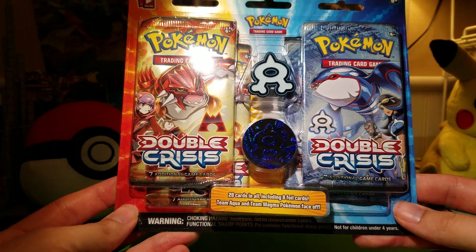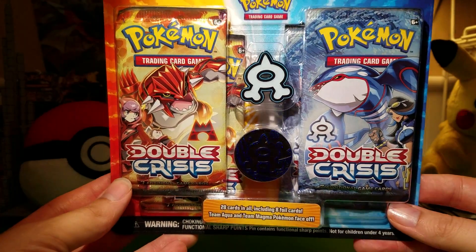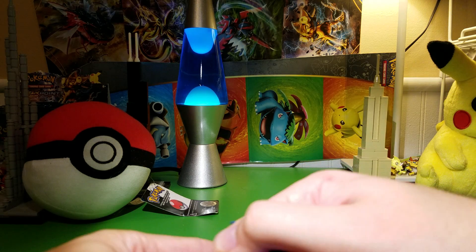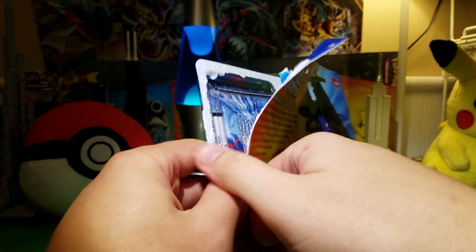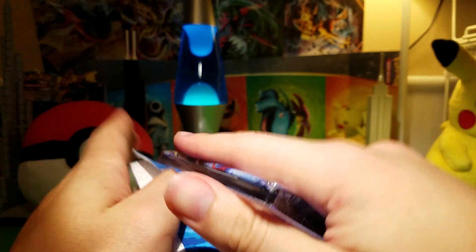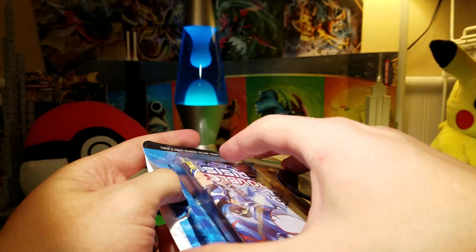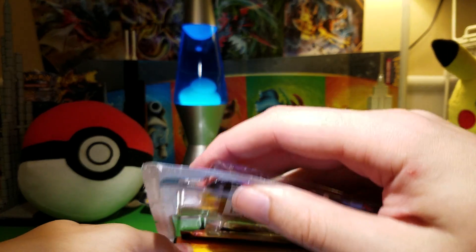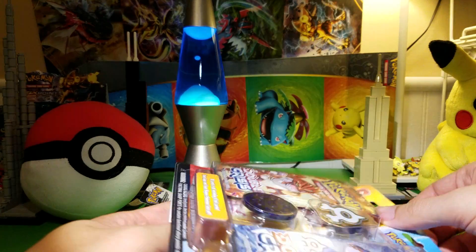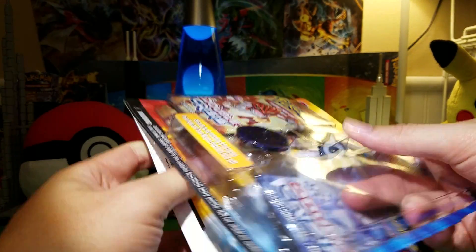I know I'm really late with the Double Crisis thing. I think it came out well over a year ago, but I have not bought any of them. It seems like it's got some pretty cool cards, some playable cards. So I figured why not? Maybe I'll buy this one and then I'll buy the Aqua one — or the Magma one. If I'm getting the team names right. Get one of each, that'd be kind of cool.